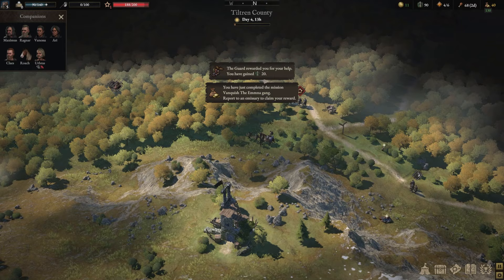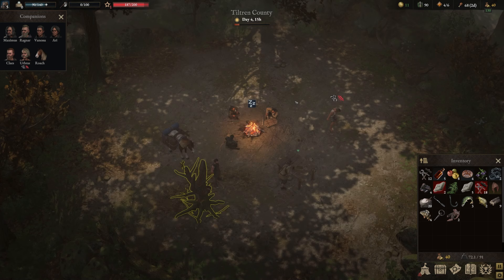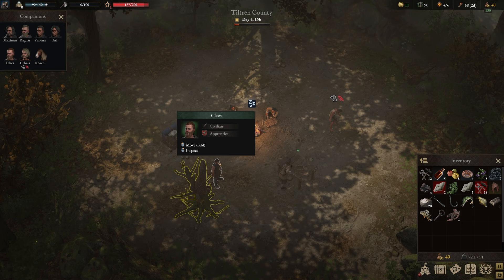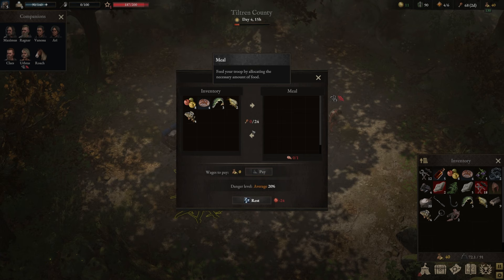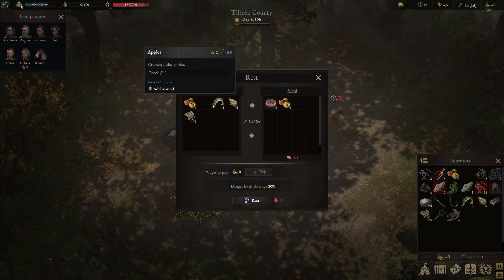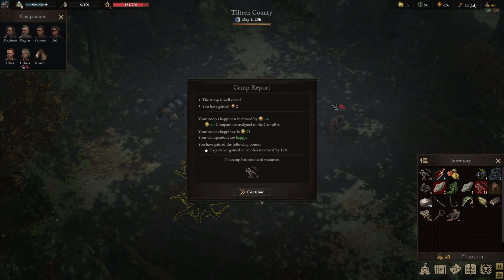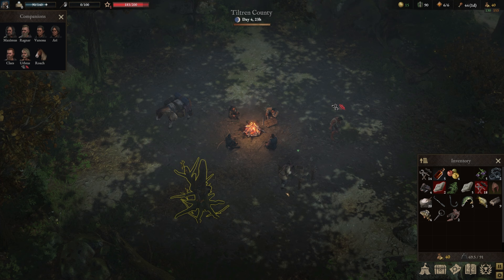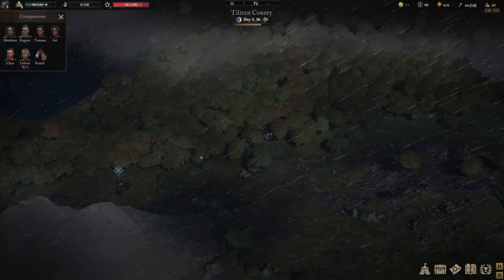The guard is running away — hide in the bushes, they can only see you within a small cone. Now we have to rest. We've got Klaas near the campfire for extra happiness, and Urbras our prisoner which we'll just leave. For the rest we now have to provide 24 pieces of food as we have extra mouths to feed — but we've reached the cap of 15 happiness so everything above will translate to bonus influence points. Don't worry too much about the wages right now.